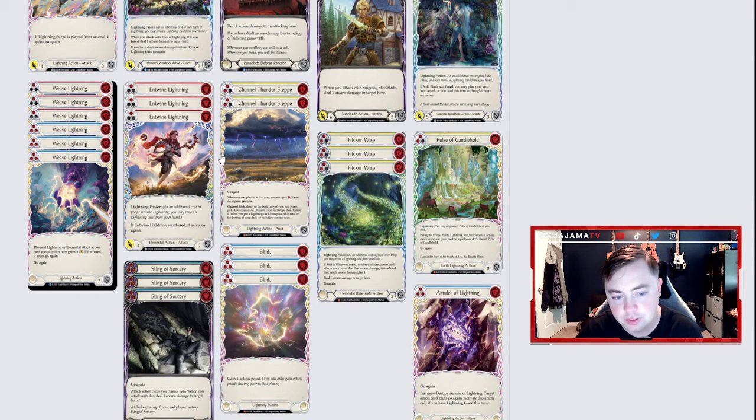Channel Thunder Step is really good. Whenever you play an attack action card, you may pay one resource; if you do, it gains go again. You have to match the amount of Lightning pitches to the number of counters on Channel Thunder Step to keep it on the field, otherwise it gets destroyed. This is really good to give all your attacks go again for one to two turns — maybe even three if you're lucky — as long as you have the resources.